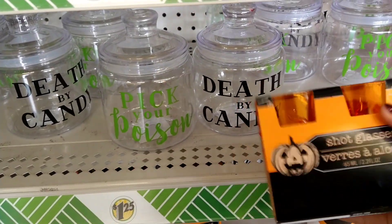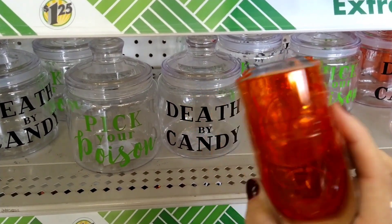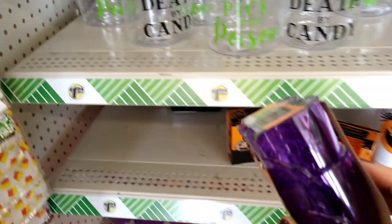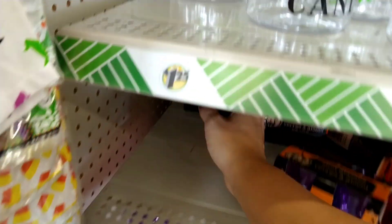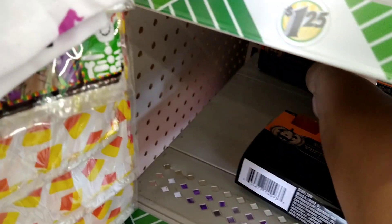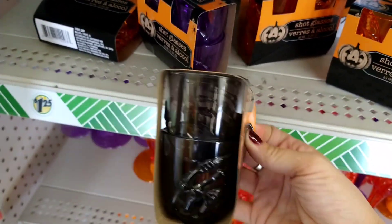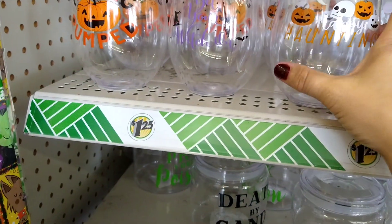They also have some shot glasses — they're orange with a little skeleton hand and you get four pieces. They also have it in purple, and back here they have it in black as well. So they have it in purple, black, and orange.